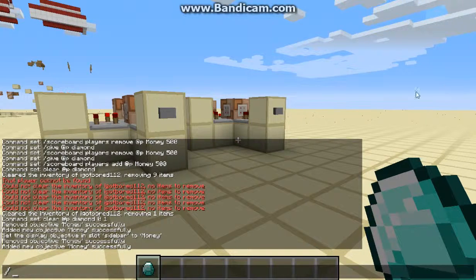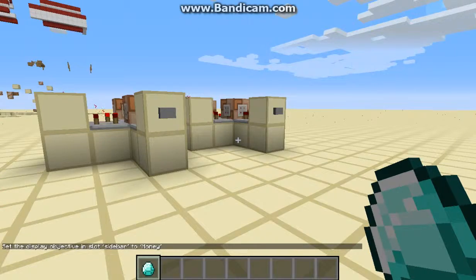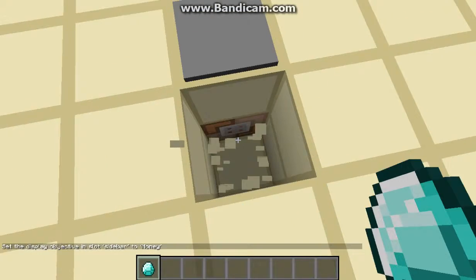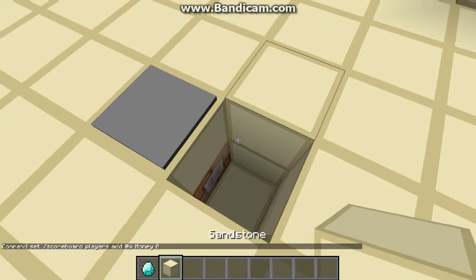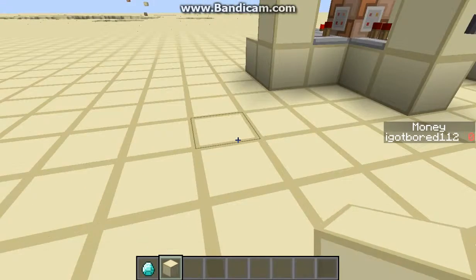Then you want to make it show on the side of the screen, so slash scoreboard objectives set display sidebar, then your objective name. That will make it show up right here. It doesn't show up because currently it doesn't have a value — it's not even 0 yet. So here you're going to want to have a pressure plate at your spawn so that when players come in, it adds 0 to their value. Without actually changing their value from 0, it makes it a number value so it will show on the sidebar whenever they spawn.